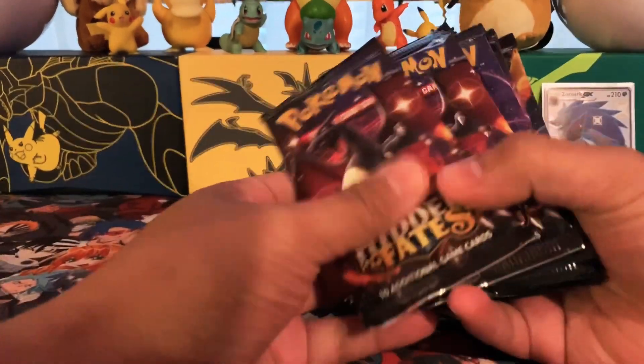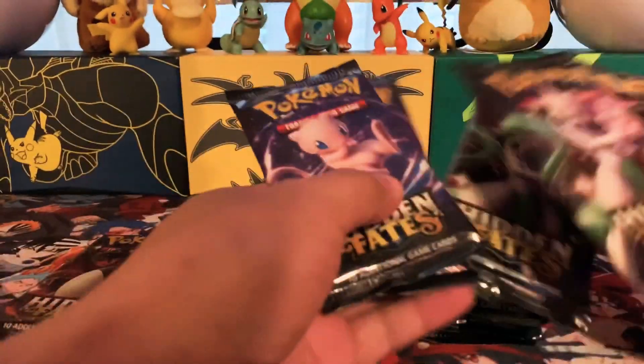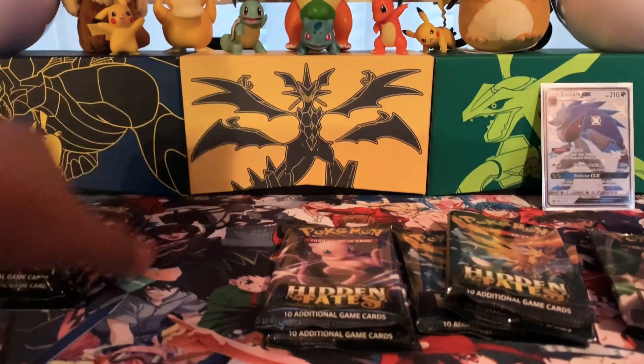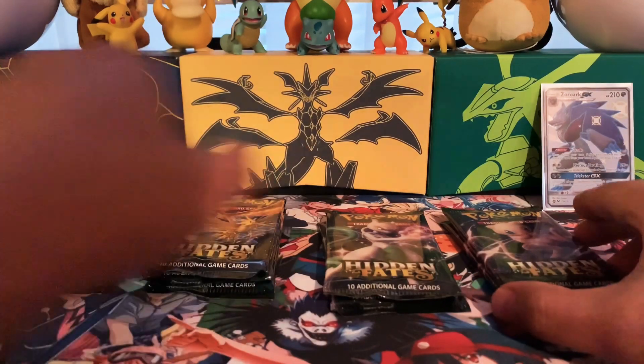And here, down to business - you got two Charizards, you got three Birdies, two Mews, two Mewtwo - make that three Charizard packs. You got three Birdies and a little Mew. Little Mew baby.